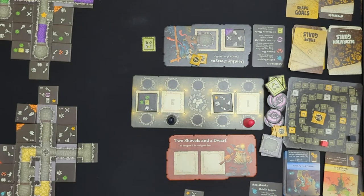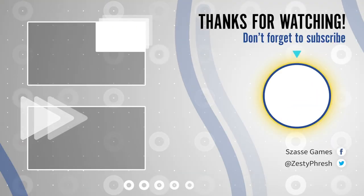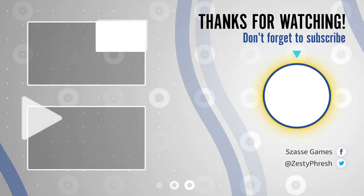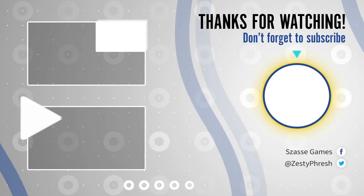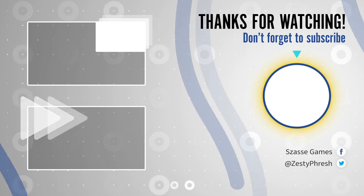If you ever turn in a shape or decoration goal, you draw back up to four cards in your hand. And that is it! Thank you for watching. I will post another video linked here for just a playthrough if you want to see some tips and tricks in action.